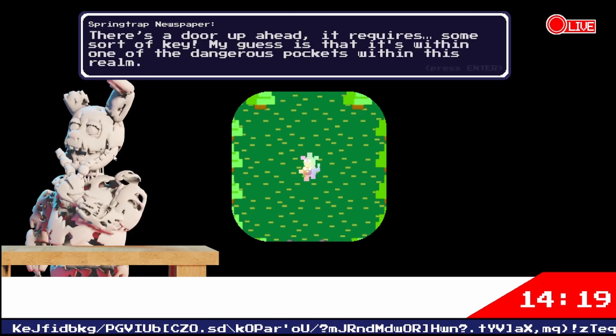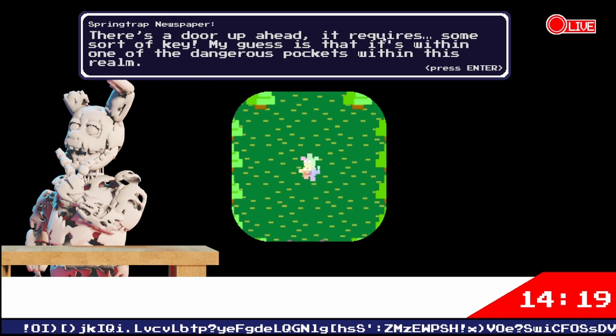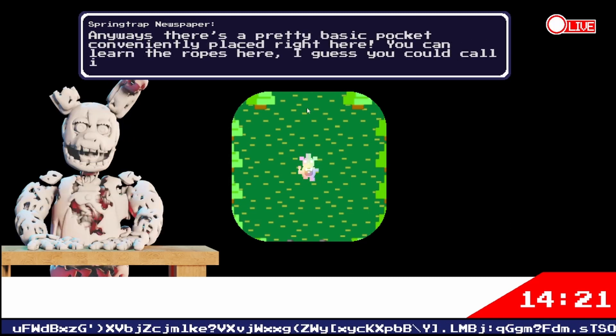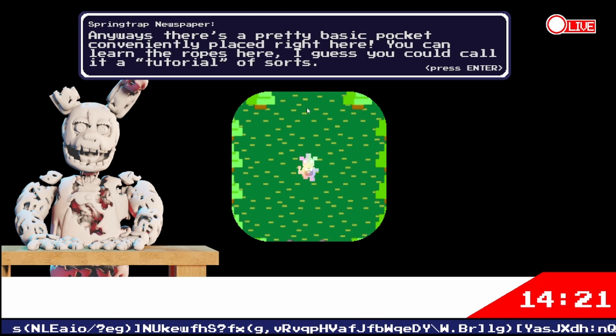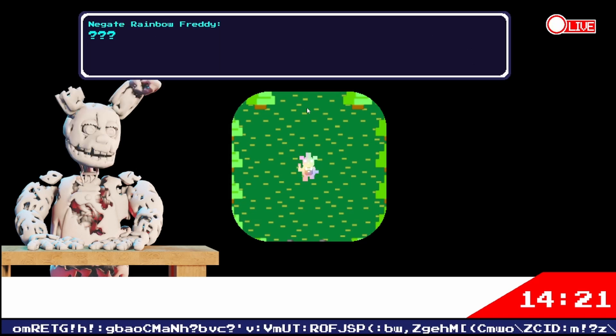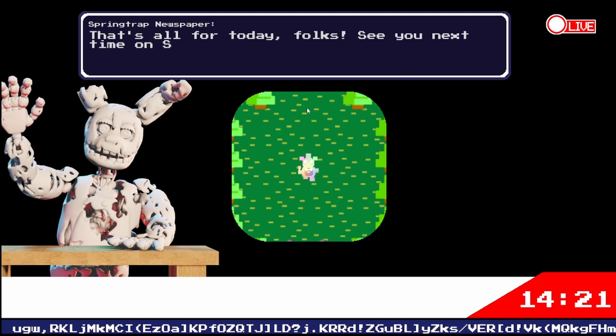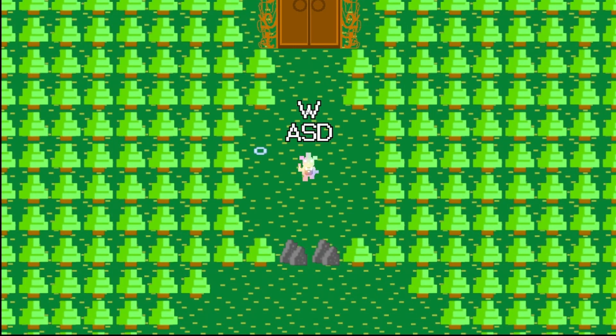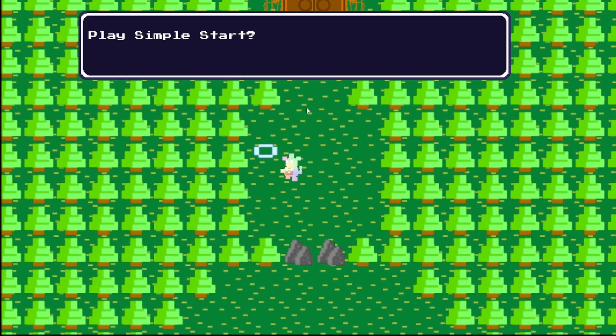Why is this like a clay Spring Trap? There's a door up ahead that requires some sort of key. My guess is it's within one of the dangerous pockets within this world. There's a pretty basic pocket placed right here — you can learn the ropes here. You could call it a tutorial of sorts. That's all for today, folks — see you next time on Spring Trap News. Awesome!